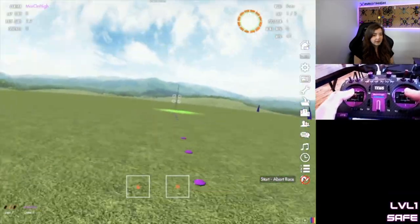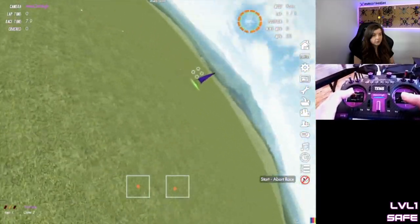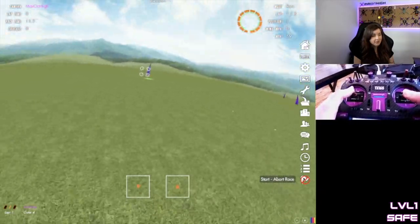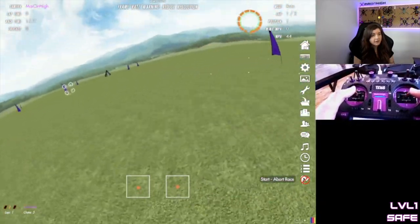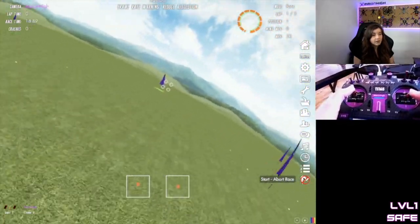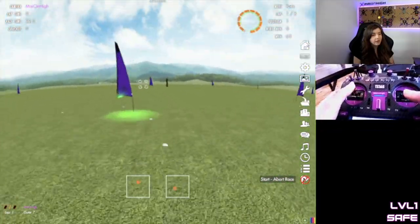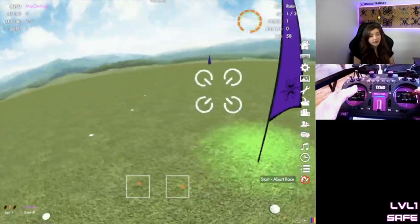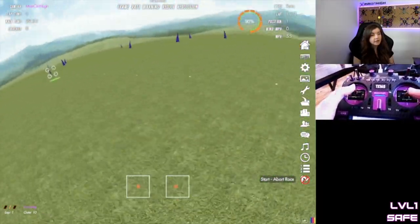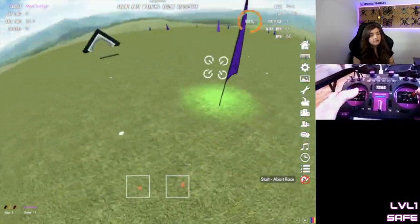Let me show three ways of approaching this obstacle. Level one is when you are overshooting a lot of stuff — you find an obstacle, go through it, and then start looking for the next one, so you are losing a lot of time in the air. Don't worry, this gets easier the more you fly one particular track, or the more tracks you fly in general, because it gets easier to remember where to go.